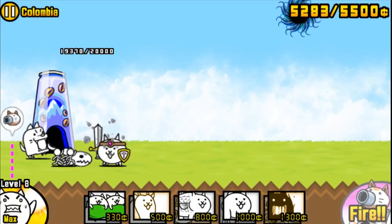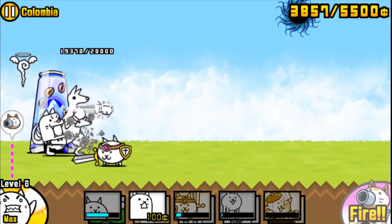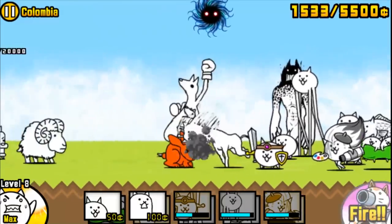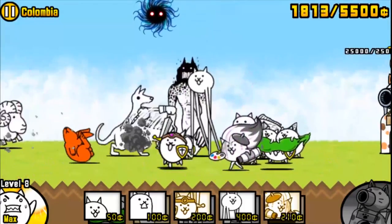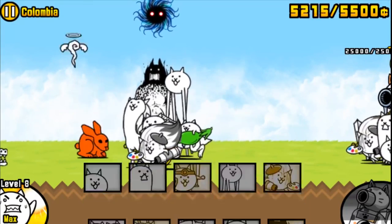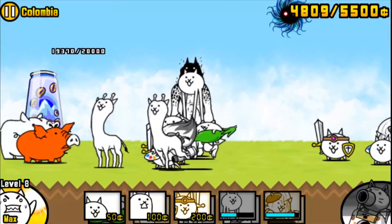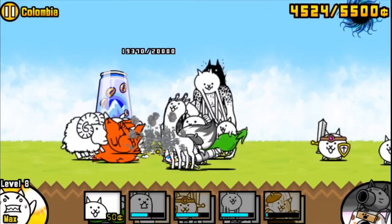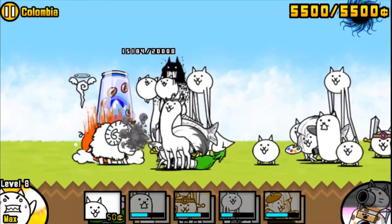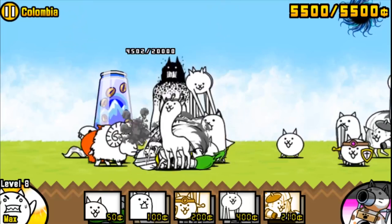I'm about to reach my max. I'm gonna summon mythical and everyone I can behind him — another brave cat, artist cat. Kangaroo, one hit! I've got a giant army now. Let me use my cat cannon. Artist can 1v1 the kangaroo, so I know he's not a threat for this giant army. There's a red pig — luckily I have my brave cats. And just like that, Columbia has fallen.